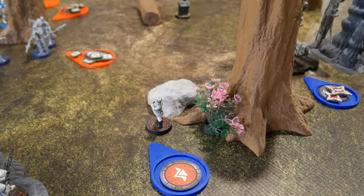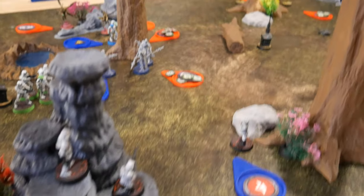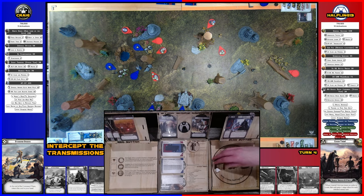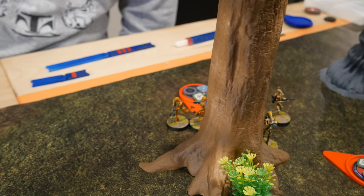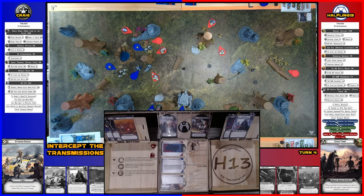Activating the officer — spotting for the sniper, then shooting the Magna Guards — nope, nothing, no suppression. Snipers activate — aiming and shooting at the enemy snipers. One dead initially.